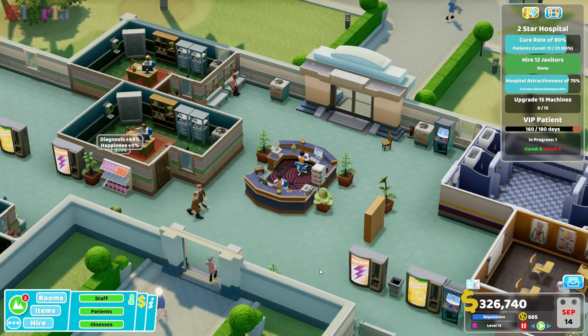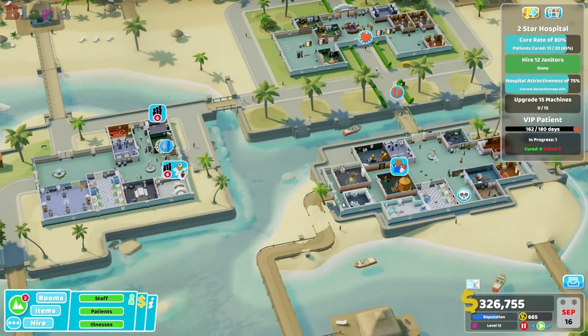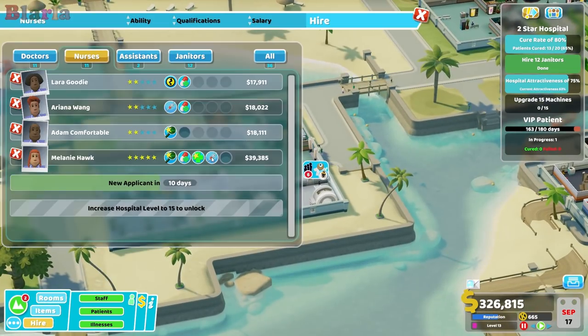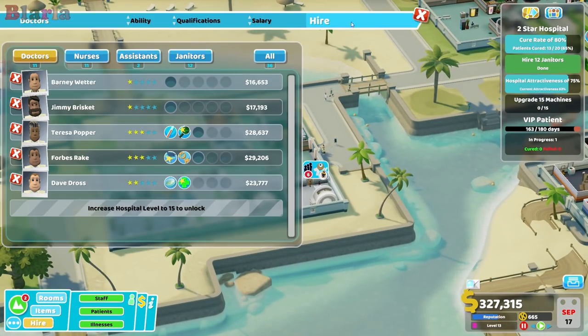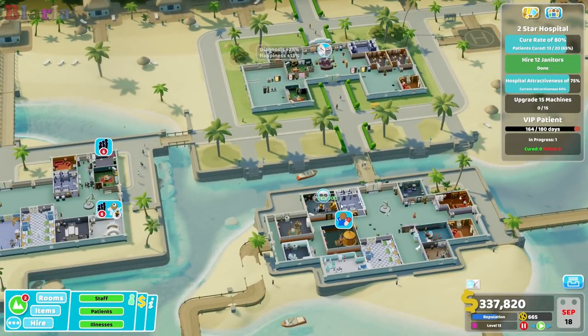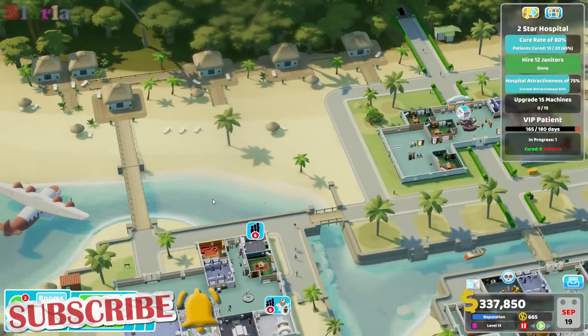Welcome to the messy hospital — this is a very messy hospital. As I'm building quite quickly, we're always building quite quickly. What I think we should be doing is looking at a bit of training this episode. I also think we should be looking at building our research department and get to upgrading machines.